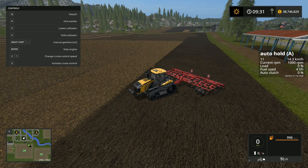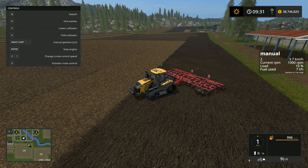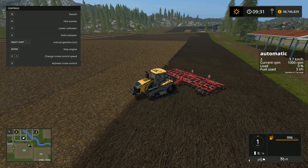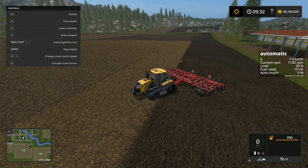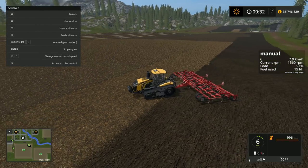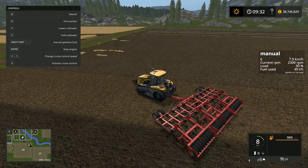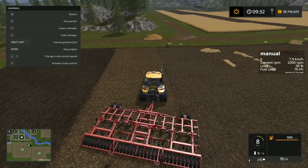If you want to manually go through all the different gears, you need to press the colon or semicolon button — that'll switch between manual and automatic mode. Automatic mode is what I was just in, so pressing W just automatically chooses the gears. If I switch to manual, I have to do it myself, and pushing W will only go up to the maximum speed for the current gear until I shift up.